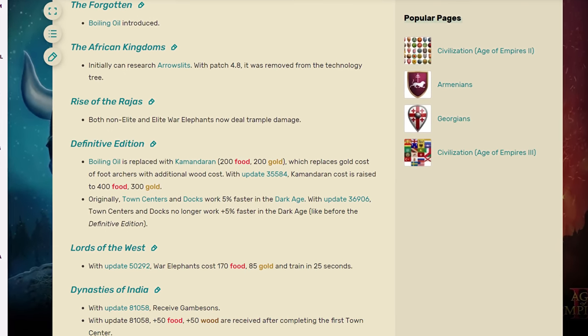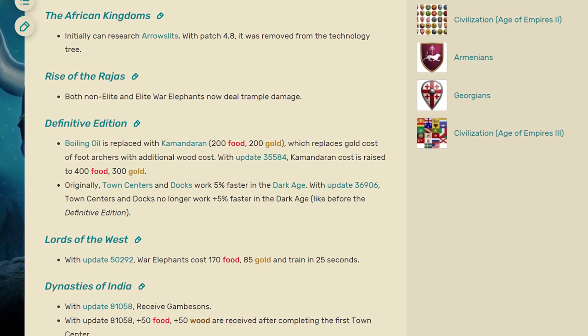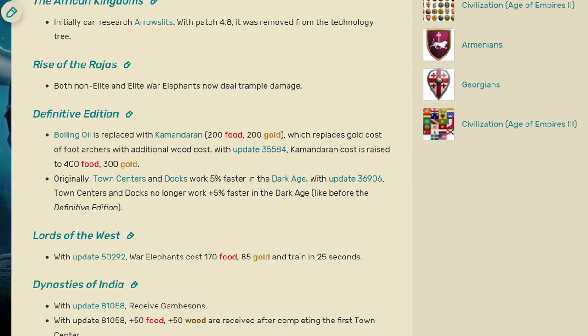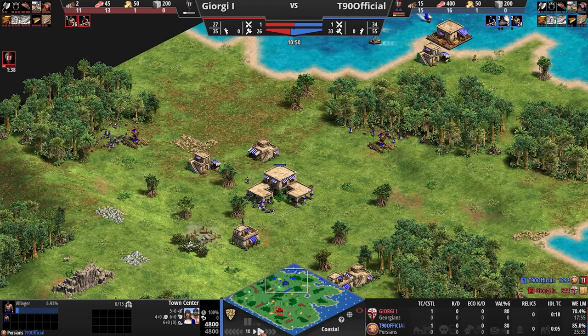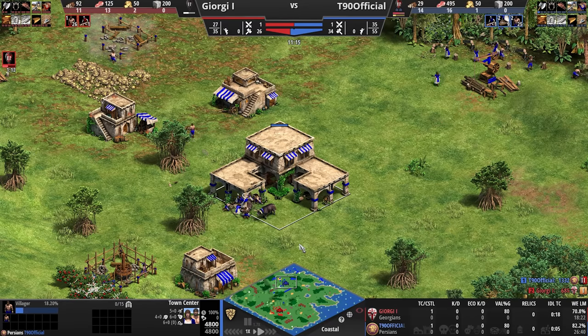Many of you might remember when the Definitive Edition first came out in 2019, Persians had a greater work rate on their town center and dock starting in the Dark Age: 5% in Dark Age, 10% in Feudal, 15% in Castle, and then 20% in Imperial. A year or so later they nerfed that and removed the Dark Age bonus. They have now reverted this change, so Persians are back to having the 5% work rate in Dark Age. This is good in my opinion — there have been a lot of expansions with crazy bonuses, and this change had become more of an issue for the Persians over the last few years.